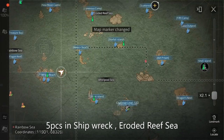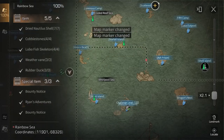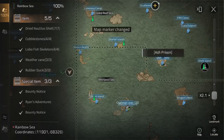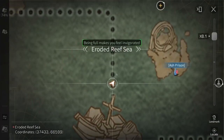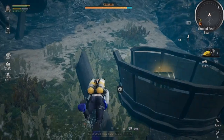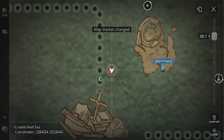In Shipwreck Eroded Rift Sea, there are five pieces around here. When you complete these underwater treasure chests, you can also gain exploration points, which is good enough to increase your exploration points.